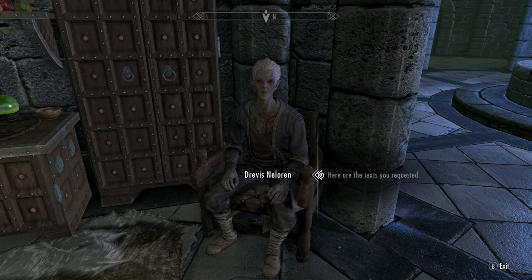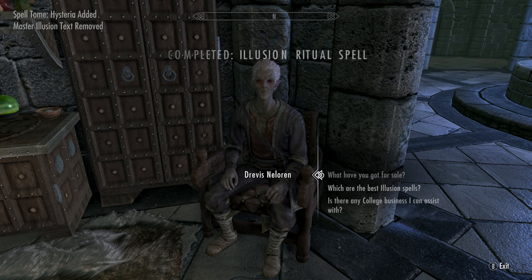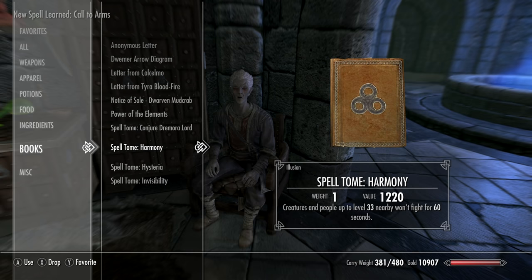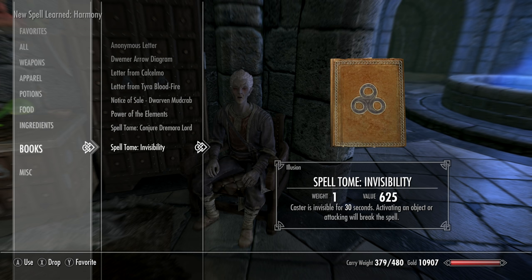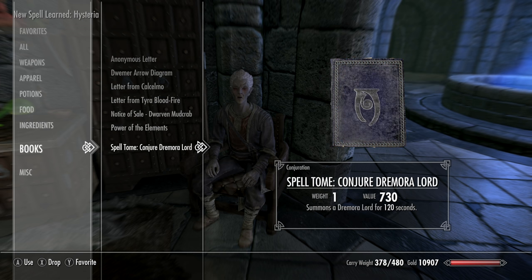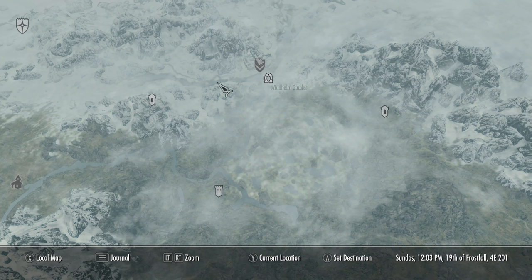You always want to buy Call to Arms, Harmony, Hysteria, and Invisibility. Invisibility is one of my favorites through all playthroughs.